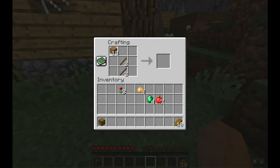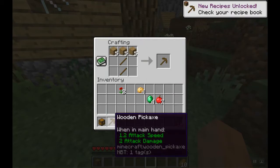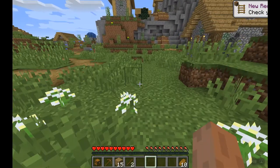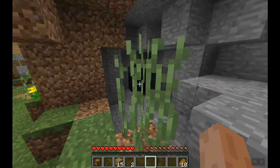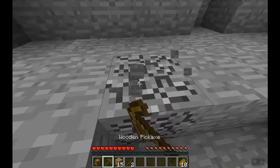Let's make a wooden pickaxe. First thing I want to do is trap the villagers — they're very useful in the end game once you have a bit of diamonds. If you can trade with them, especially a farmer, you can just make a giant massive farm and reap a lot of emeralds.